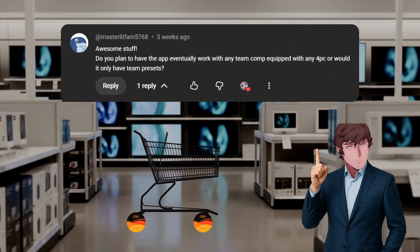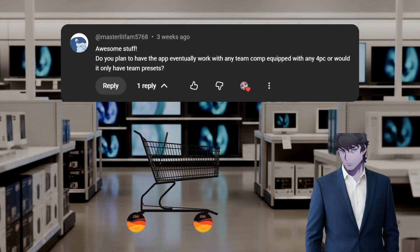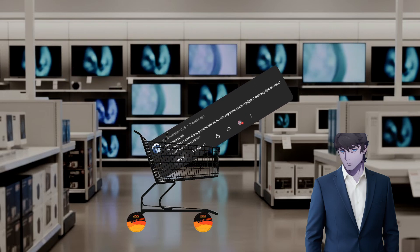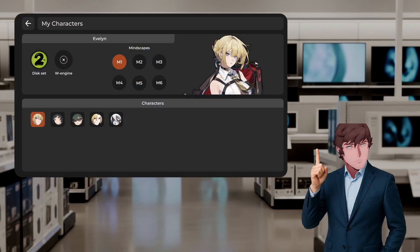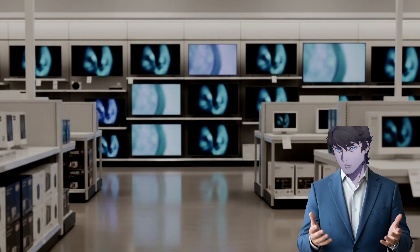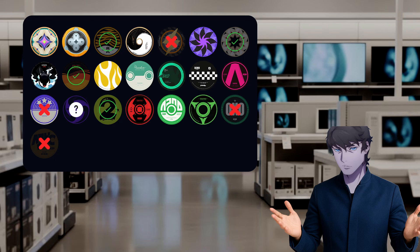The next comment is from MasterLiftFam5768. They say: "Awesome stuff! Do you plan to have the app eventually work with any theme composition equipped with any 4P's, or would it only have theme presets?" I will eventually add a screen on the application where you can see all the characters in the game and select their respective disc, W engine, or even available mindscapes. I prepared some designs of how that feature could look like, but this is subject to change and I could add or remove things when I reach that point. Speaking of discs, I want to show you each one that could be added to Centrac. The ones displayed with a green checkmark are already in the app. The red cross means I cannot add those discs right now because I'm limited by my current approach. As for the rest, I will continue adding them one by one with each major version.